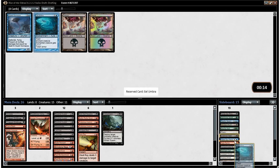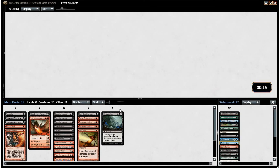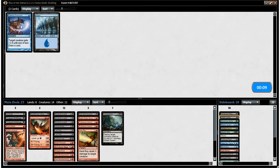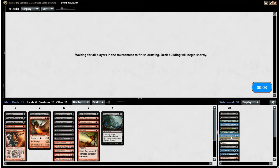I'll take an Eel Umbra. I think Escaped Null probably doesn't make our deck — it seems like more of a defensive card than anything. I'll take a Death Cultist. I don't think we want to play him though, even if we do need one-drops — we have better ones. Fleeting Distraction — if it had Rebound maybe it would be okay because it draws you two cards, but it doesn't. Not that great.